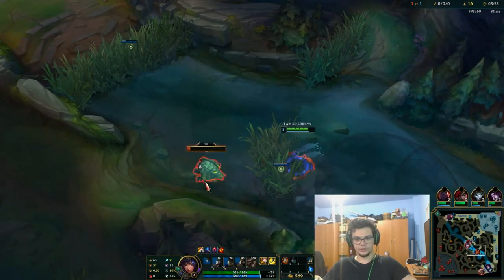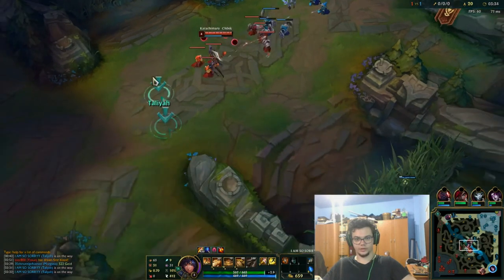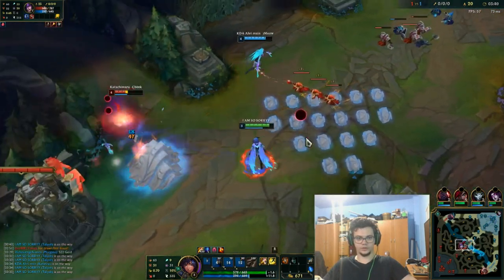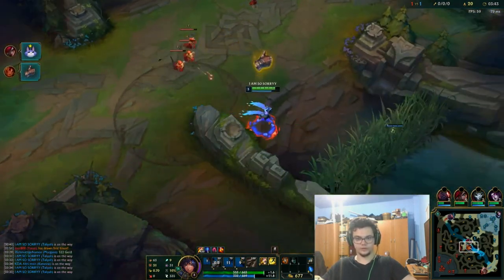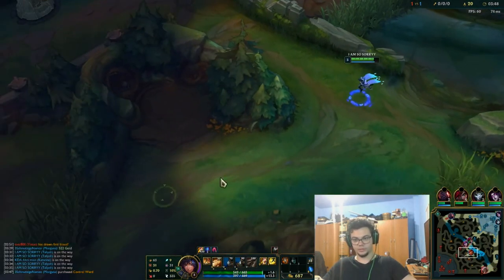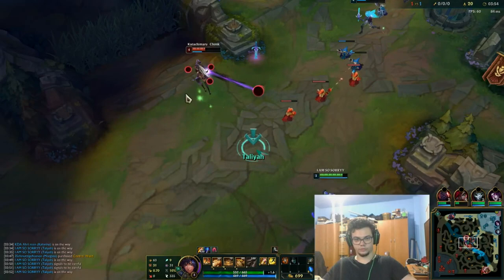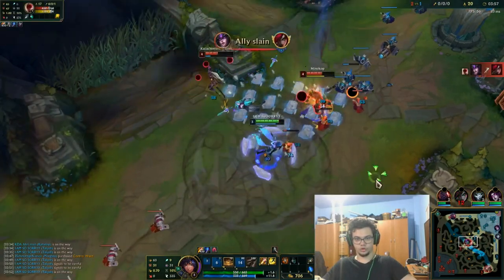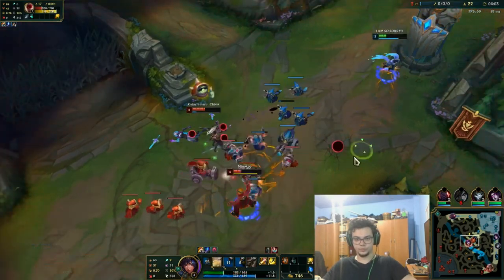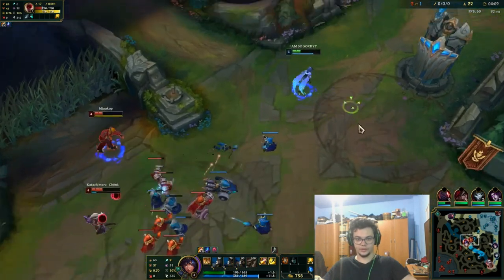I can actually do a gank mid now because we have a free engage on her. We wait for the flash — it doesn't matter that I miss it, it's fine. She flashed. I'm going to move right because I think they might be there. I'll flash on top of her or she'll dash into me and I'll have to back off. I'm confused on what Katarina did there — she had everything up.